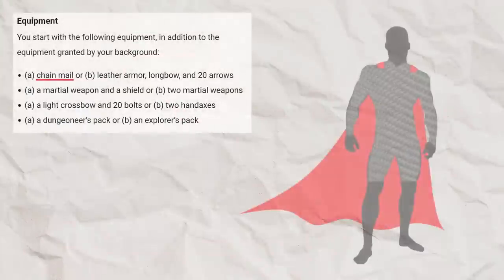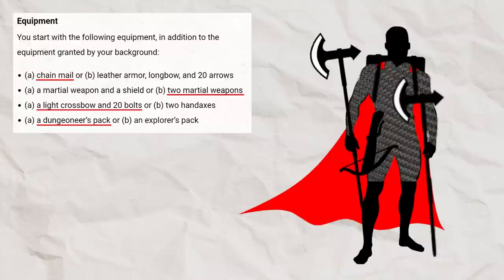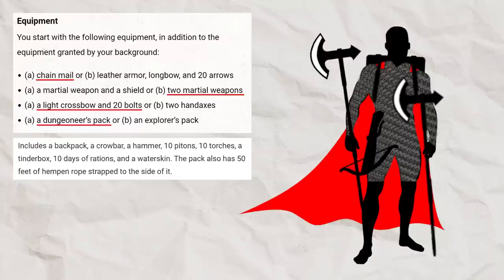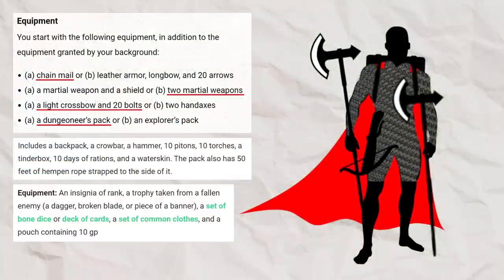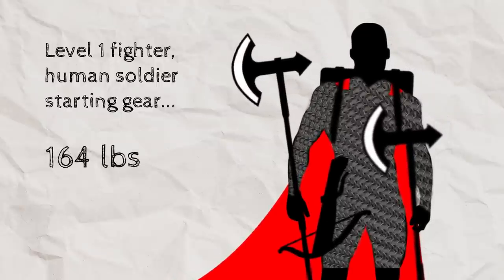To be conservative with our final estimate for gold, I chose the heaviest possible options from the fighter's starting equipment: chainmail at 55 pounds, 2 martial weapons — two pikes — combined 36 pounds, a light crossbow and 20 bolts combined 6.5 pounds, and a dungeoneer's pack including backpack, crowbar, hammer, 10 pitons, 10 torches, tinderbox, 10 days of rations, waterskin, and 50 feet of hempen rope — combined 61.5 pounds. Adding the soldier background equipment at 5 pounds, our level 1 human soldier fighter is already carrying 164 pounds.